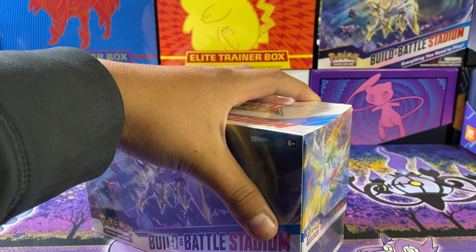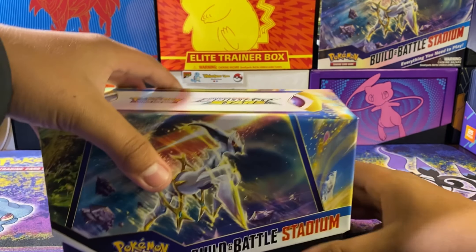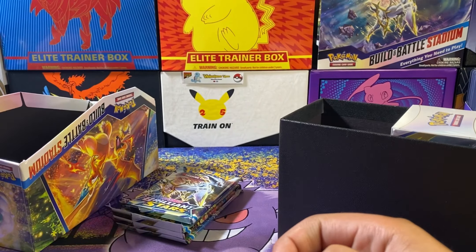Let's get right into it. Don't forget to hit that like button, subscribe, and share out this video. This is a fun Battle Stadium — we got a full art last time, just one of those trainer galleries. We got our dice, four packs on the side, the Charizard pack art, your poison and burned condition markers, your 121 energies, and your two Build and Battle boxes.